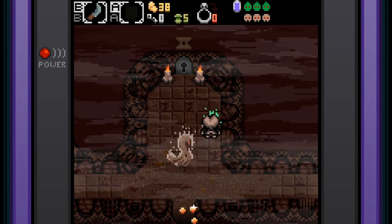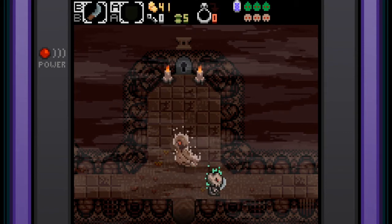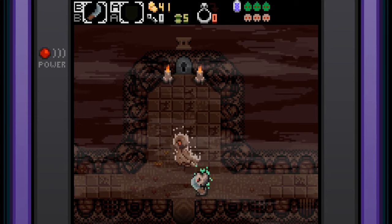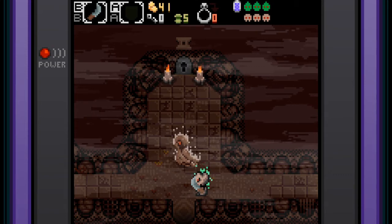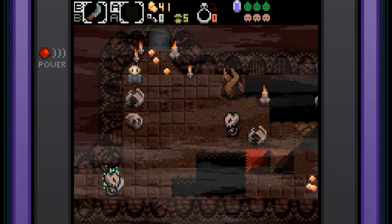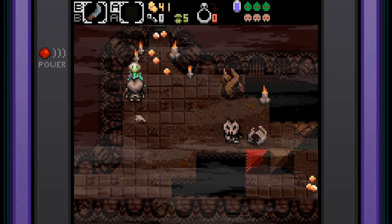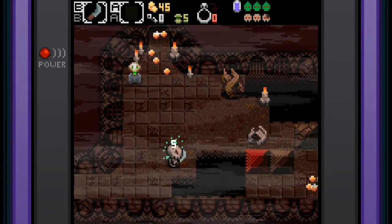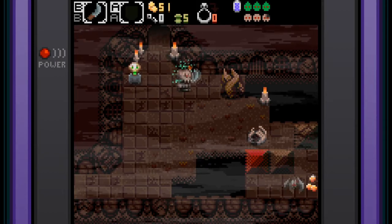Unfortunately we do not have enough money for that map. It looks like we have 41 gold and no keys. I don't know what the five is at the top. And then it looks like a ring of some sort. Up on the right, the green seems to be our magical force, and the one below it is our life force.